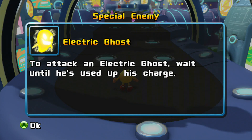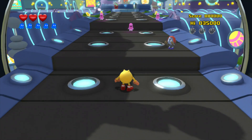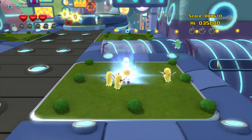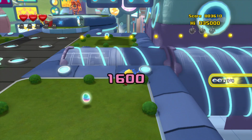Alright, let's do this. And there's a new enemy type here — the Electric Ghost. To attack an Electric Ghost, wait until he's used up his charge. That's yet another enemy that was not in the first game. Pretty interesting. I do like how this game introduces very new types of enemies — that's actually pretty cool. Alright, chomp all these guys right here.